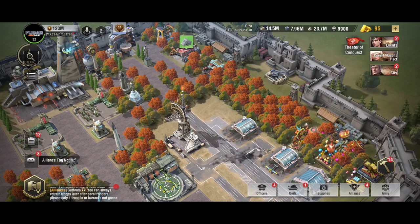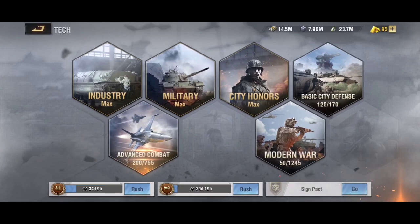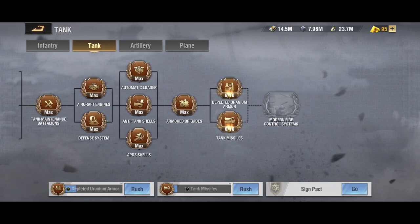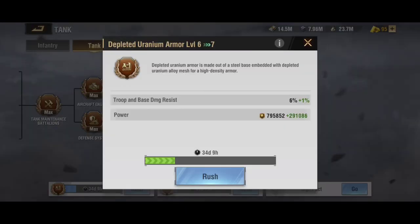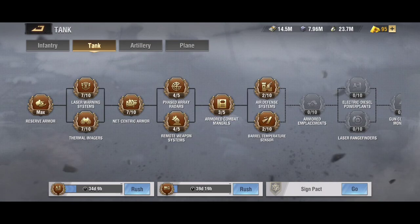How can we increase our survivability beyond wall health? First, research. You want to work on basic city defense and advanced city defense. There's also modern war tech which has base defense tech in it to boost your base defense. At the bottom tier of your advanced tech tree you get base damage and base damage resist, so maxing these trees will be very beneficial in the long run.